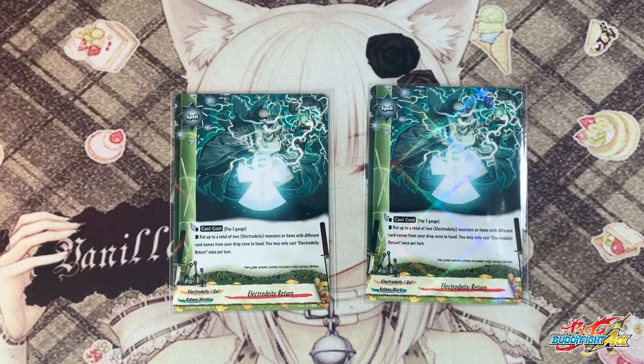Next is 2 copies of Electro Deity Returns: pay 1 gauge and put up to a total of 2 Electro Deity monsters or items with different names from the drop zone into your hand. So basically it's a retrieval — just in case your stuff gets destroyed, you want to retrieve that Shuto or an extra Amaterasu. Pay 1 gauge to retrieve 2 cards into your hand is basically a plus 1. So 2 copies.